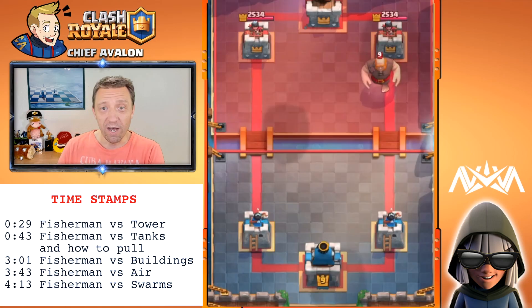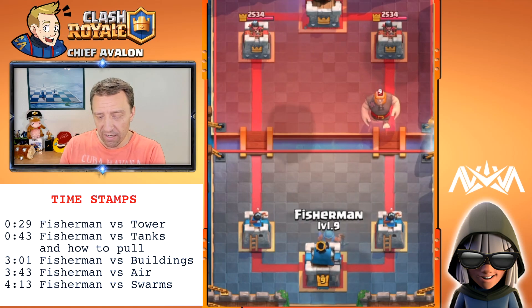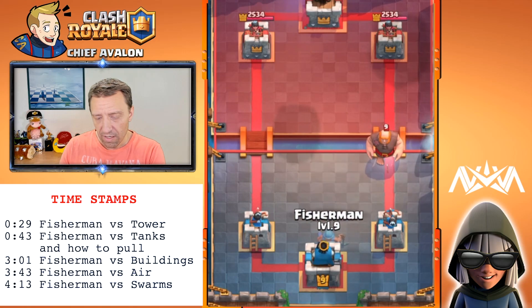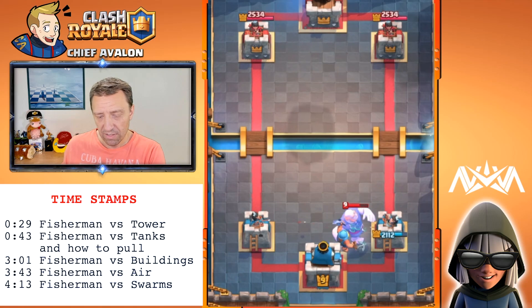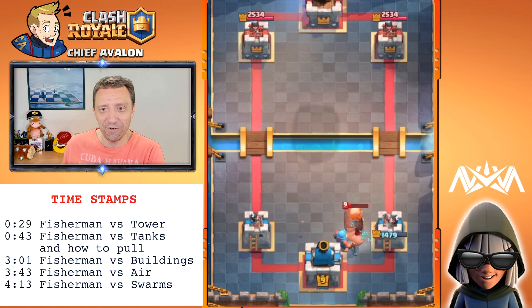Let's see what he's gonna do against the Giant. I'm actually gonna place it and see how far he reaches. We're gonna try to pull the Giant when he's at the tower. Yep, it's pulled — but I guess you could pull him to the King Tower, we gotta try better.